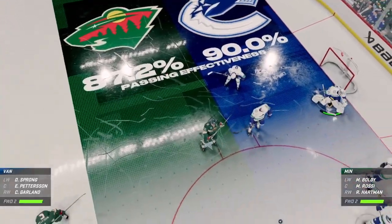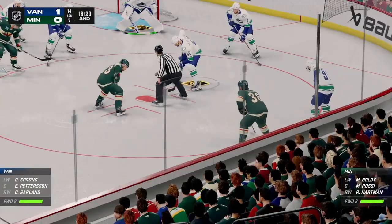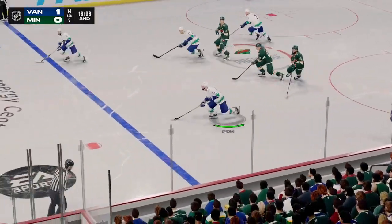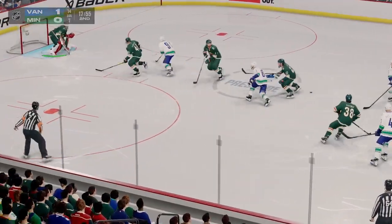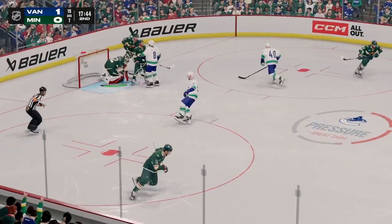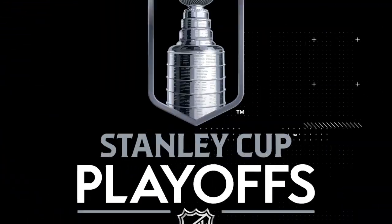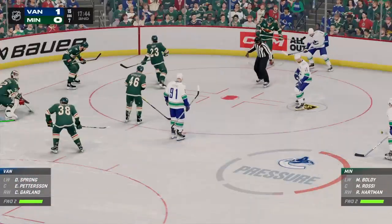The Canucks have dominated in the shot department here early in the second, and they lead this one. Minnesota's won the draw. Moosa quickly over to Strong. And that doesn't go well. Denies it in front. When the puck's in the low slot, the goaltender gets right out next to the shooter and makes the save. Lots of time left in this period — we got a 1-0 game at this point.